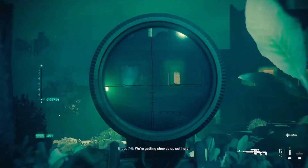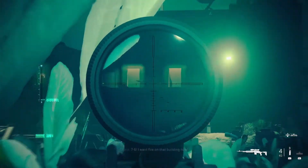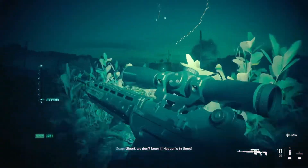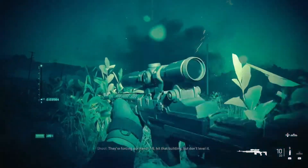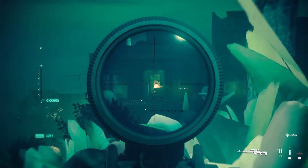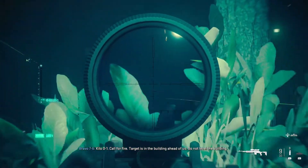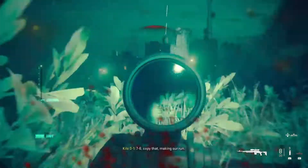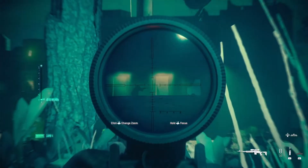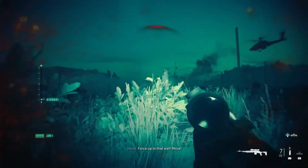You shoot us out here without air support! 7-6, I want fire on that building now! Ghost — we don't know if Hassan's in there! They forced our hands! 7-6, hit that building but don't level it! AQ's got a fire target in the building ahead of us. Do not level the building! Copy that — taking our run!